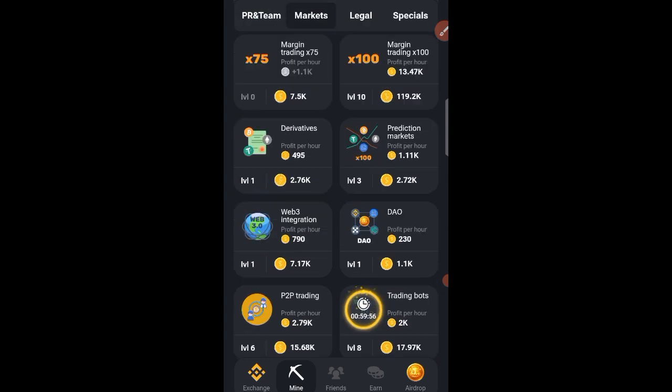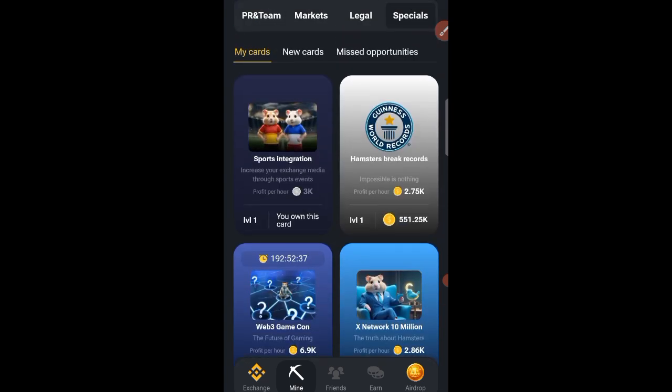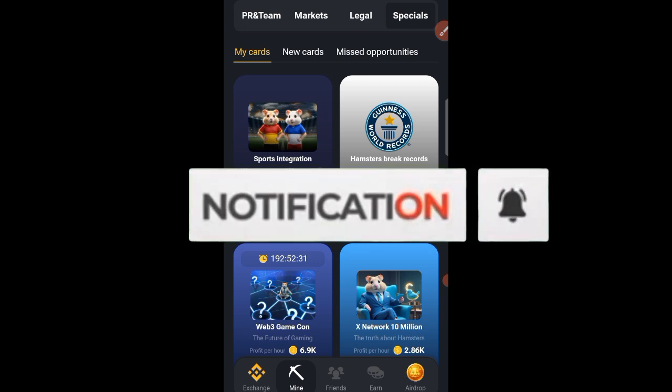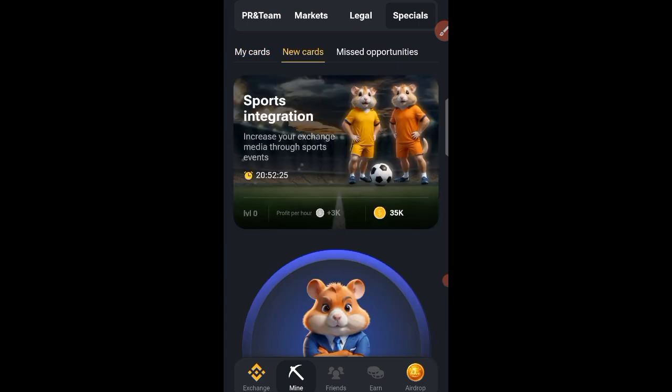Now it's time for the last card. If this is your first time watching our content, make sure to subscribe and turn on your notification bell to stay updated. Now click on New Cards and then click on Sports Integration.